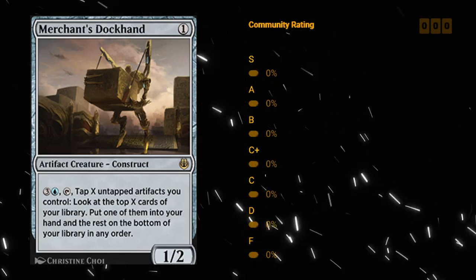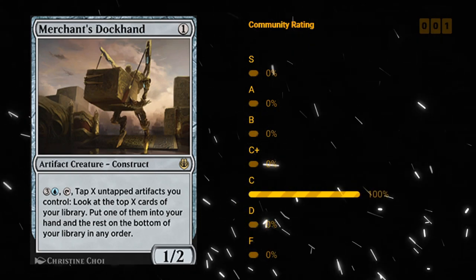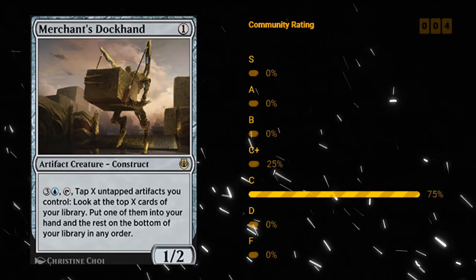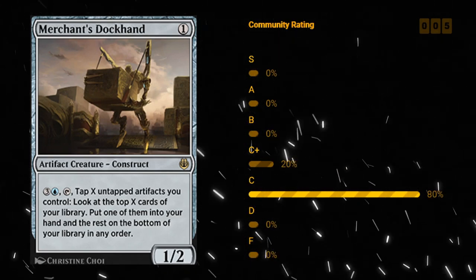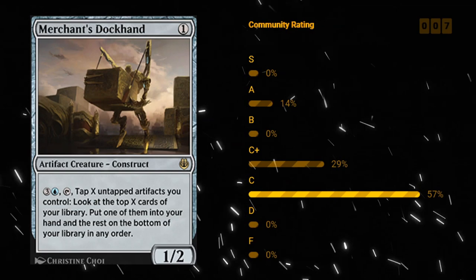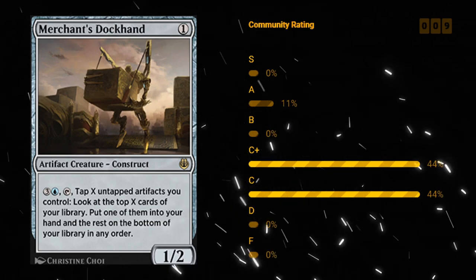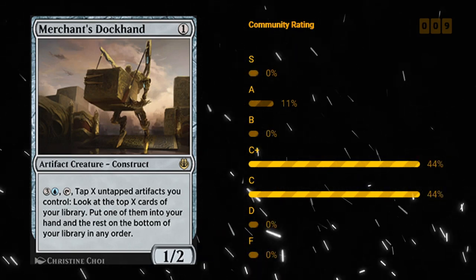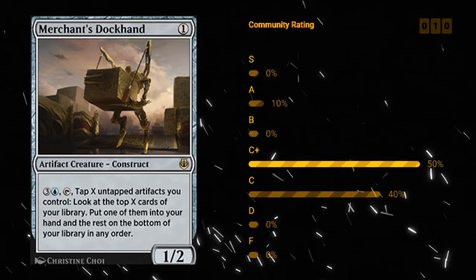Merchant's Dockhand — one mana for a 1/2 artifact creature Construct at rare. For four mana we can tap it and tap X untapped artifacts we control to look at the top X cards of our library, put one into our hand and the rest on the bottom. This definitely wants to go in artifact-heavy Improvise-type decks. Being a one mana 1/2 is just a quick way to get an artifact in play, enable Improvise, and enable other cards that care about artifacts. These one and two mana artifacts are a lot better than they may seem at first glance. I like Dockhand quite a bit — I'm willing to give this a B.